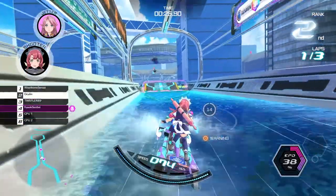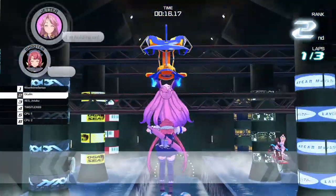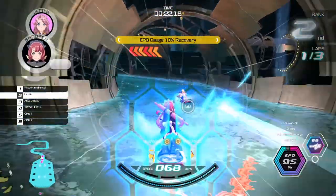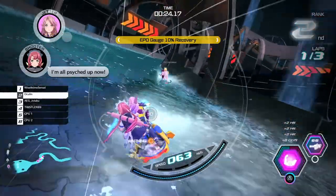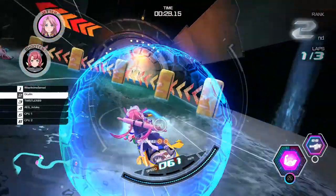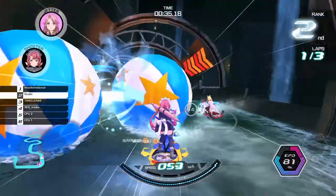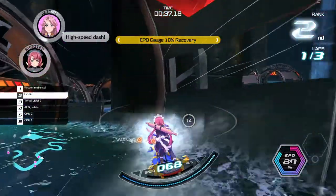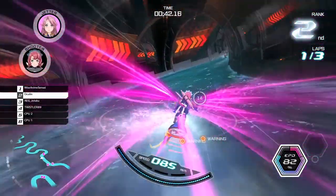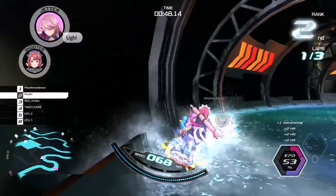What really stands out about Kandagawa Jet Girls is its interconnected boost management system that has a lot of trade-offs. Essentially, you'll be doing various actions to build up your boost meter — things like tricks, driving through rings on the course, item pickups that increase your boost, and racing mechanics like drifting. The standard use for the boost meter is you can use it in 20% intervals, or hold the boost button down and burn it at 1% at a time until you let go.